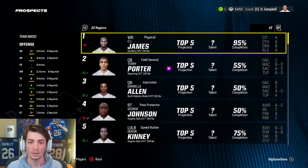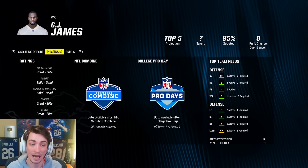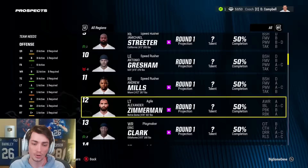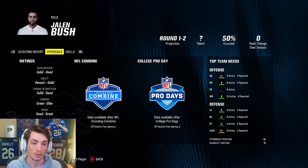Here in the draft, CJ James is a generational player: A catching in traffic, A catching release, B deep route running, great to elite for a lot of these ratings, and the core attributes are really good — a lot of A's, a lot of B's. Route running is all going to be very, very good. He's a generational receiver at 6'6", 233. And then there was another edge rusher — Jalen Bush out of Auburn that looks quite good. 6'2", 245, only 21 years old: A pursuit, A tackle, good to great speed, A finesse moves, A awareness. Should be pretty good as well.